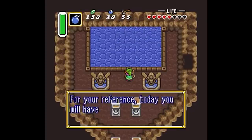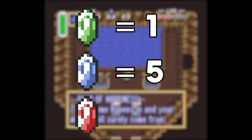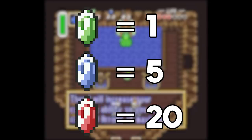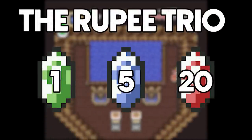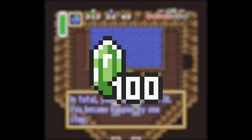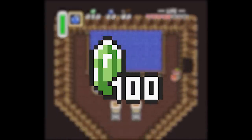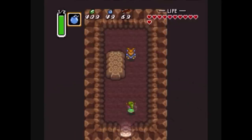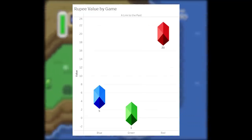A Link to the Past serves as a milestone as the first place we see the trio of green, blue, and red rupees begin. Green sits at the bottom at 1, blue keeps its value of 5, and red comes in at a chunky 20. These three colors with these three values is probably the most well-established out of any rupees in the Zelda franchise, and a lot of games continue to use it. I'm going to refer to these three as the rupee trio whenever they show up. A Link to the Past doesn't use any other rupee colors — any value greater than 20 just shows a regular green rupee with a white number in the corner, like 50 or 100. It's a lot more boring to get a green 100 rupee than something unique like a silver or a golden rupee. It makes it feel less special.